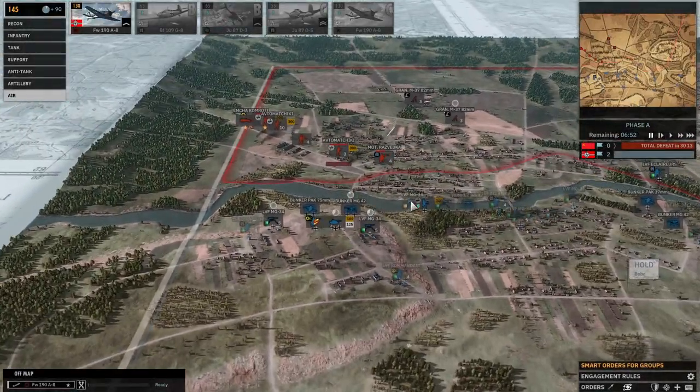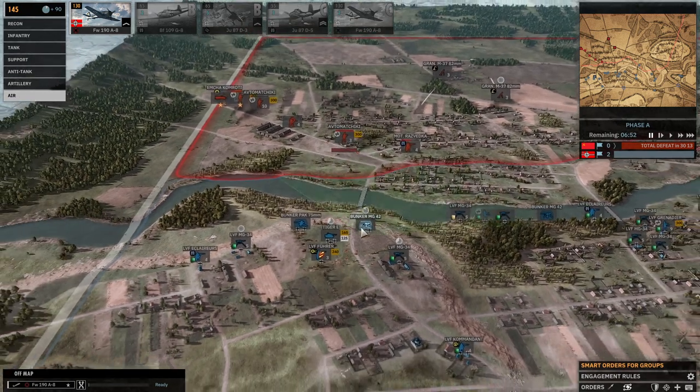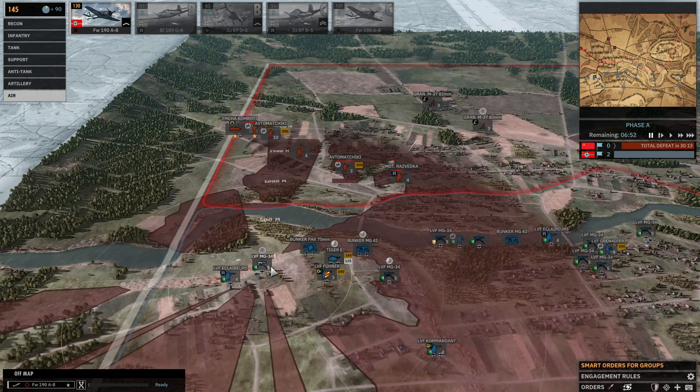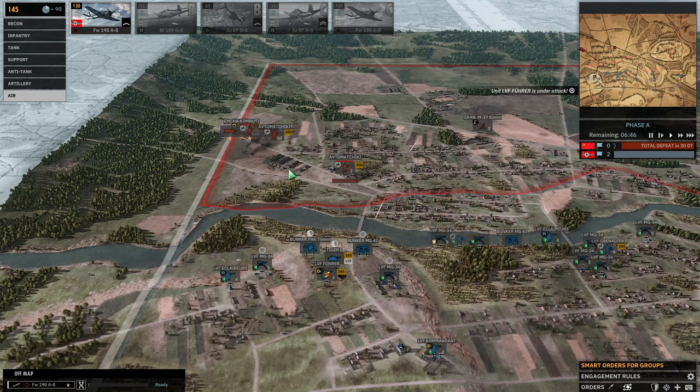Next, let's go over infantry targeting - what your infantry will default to when they have multiple targets. My MG42 functions the same as an infantry unit, and any infantry-driven weapon not targeting tanks works this way. When infantry have multiple targets, specifically infantry targets, or anything they can kill with small arms, they are going to automatically default to whatever unit has the lowest amount of suppression already on them. In this case, the MG42 bunker can fire either the Avtos or the Razvedka. It defaults to fire at the Razvedka because the Avtos are already pinned down.